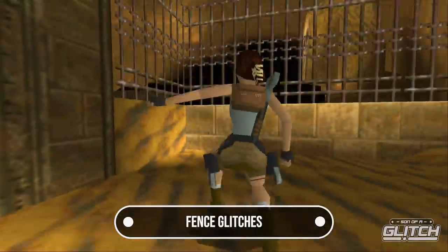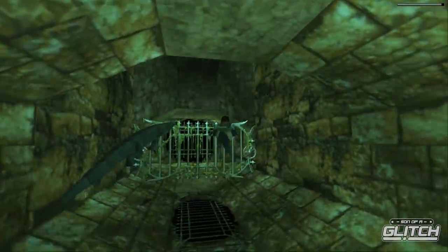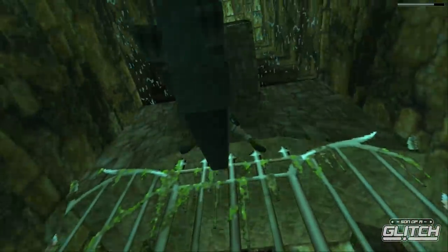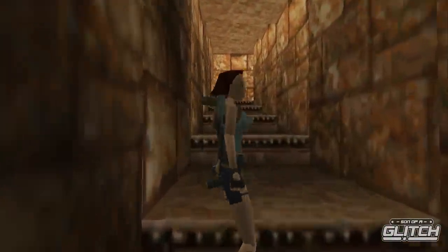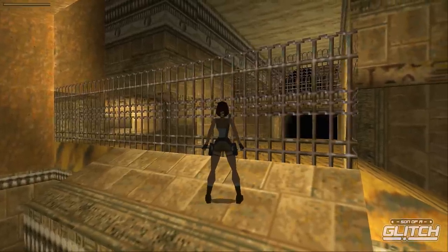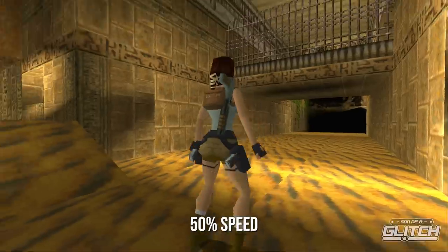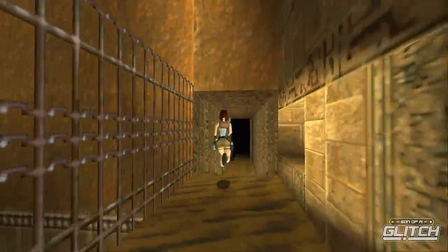Iron fences are no obstacle for Lara either. The first such fence appears in St. Francis Folly in an underwater section — there is a tiny gap above the fence that Lara can swim through with no great effort, skipping having to throw a switch to drain the water and raise the fence, and leaving a trippy wall of water behind. Another amazingly easy fence to bypass is in the City of Karmun, where you can literally see the gap. Approach with the gap slightly to the left of Lara and simply roll — with the sweet spot it's incredibly easy.